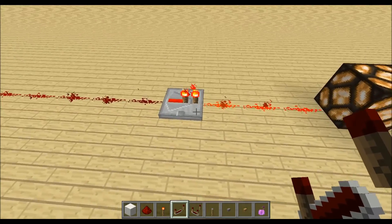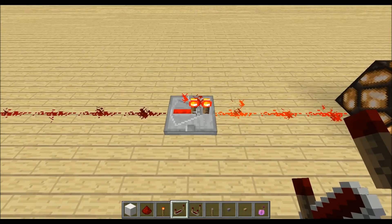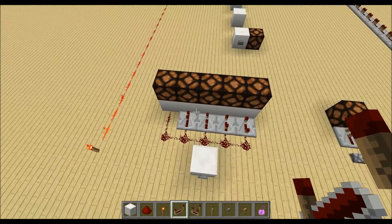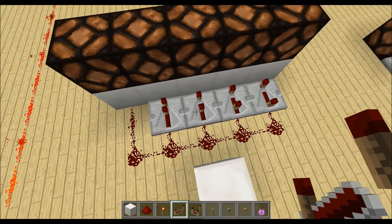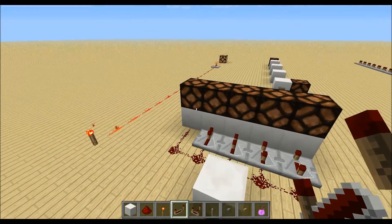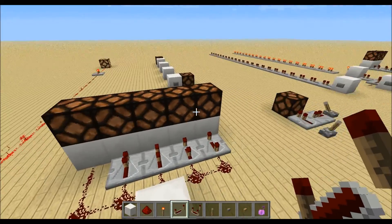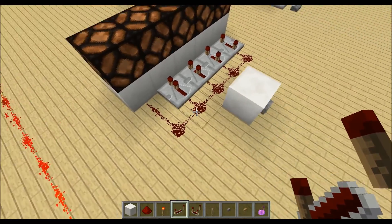You can also change the repeater by right-clicking, and these two torches on it change. I'll show you over here — I have redstone connected directly, then the first, second, third, and fourth delay setting. If I press the button you can see the redstone lamps light up in order from left to right, and when they go off it also goes left to right. The left one lights up instantly because it's directly connected.